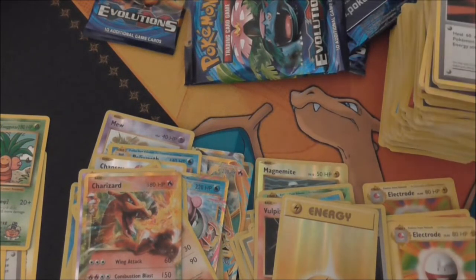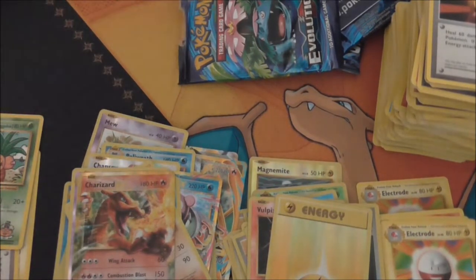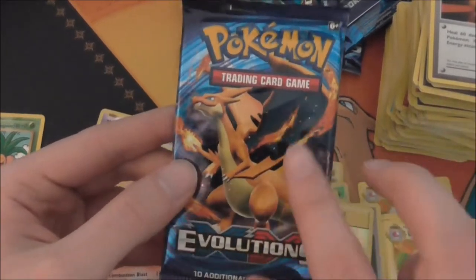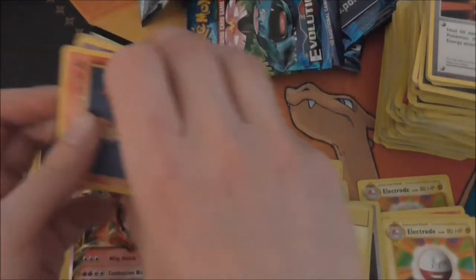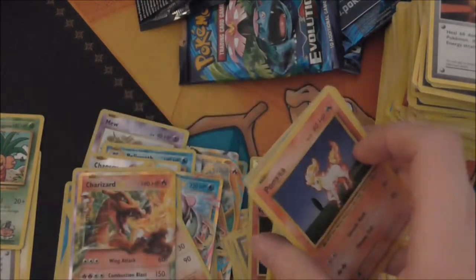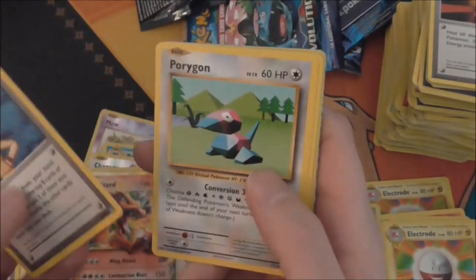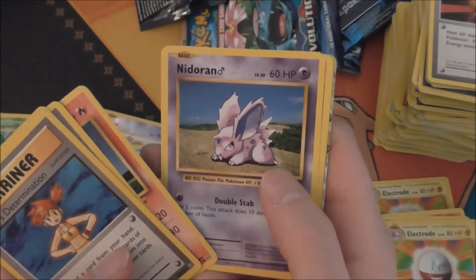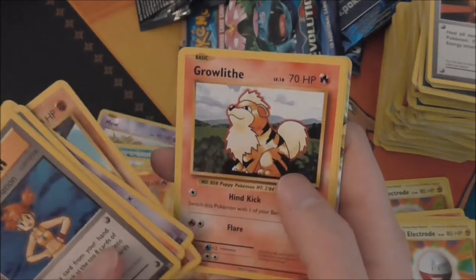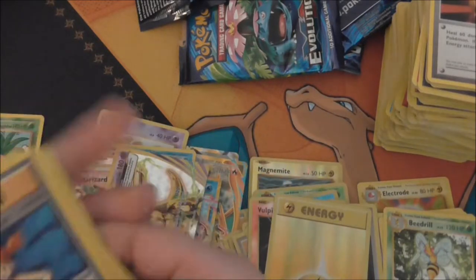We actually got both Charizard EXs in the same box — we got the normal one and the Mega as a full art. Last pack — what can we end with? Could we get our second full art? Misty's Determination, Porygon, Devolution Spray, Ponyta, Nidoran, Machop, Growlithe, Pikachu — and we have a Ninetails Break and a Beedrill rare! We did end up with a Break.